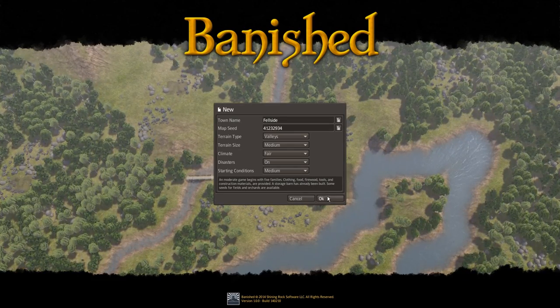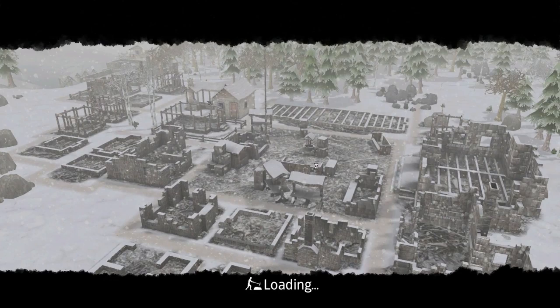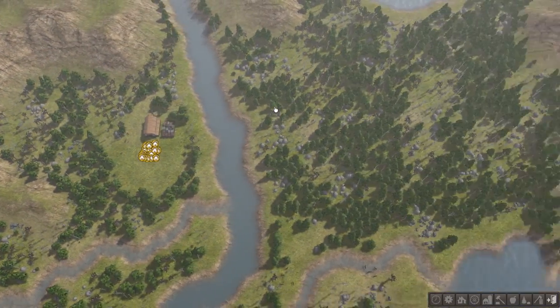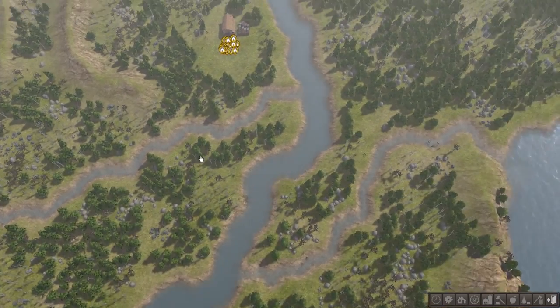Today we're going to look at one opening strategy for Banished. I call this the trading post gambit because we go for an early trading post with very little food. It can go very well — if it does, you never have to build quarries, which saves a lot of hassle later on. If it doesn't go well, you'll have to work very quickly to secure food for the third and fourth year.